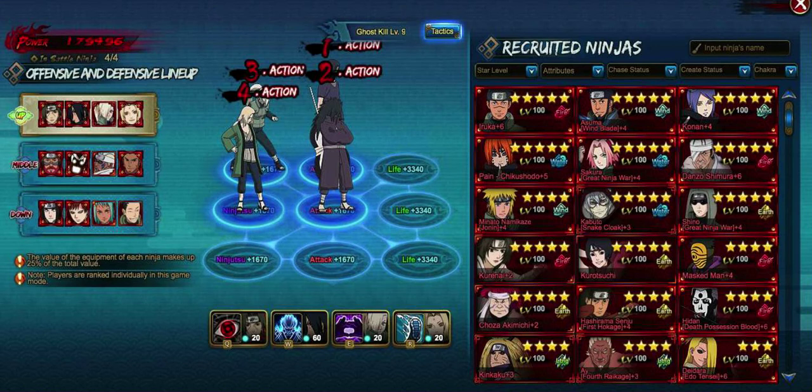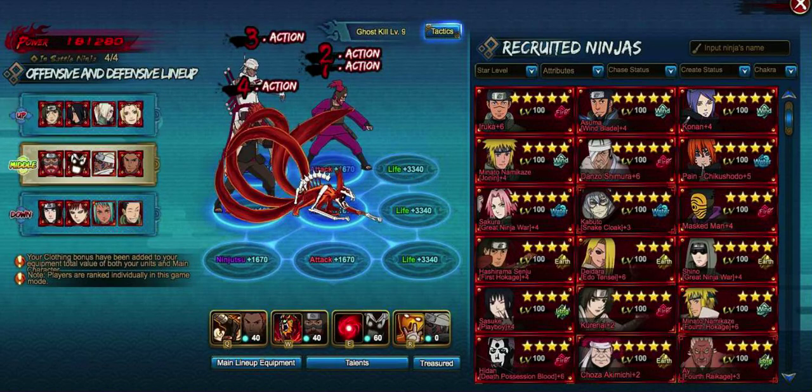This is where you're gonna be using people like the Uchihas and Senjus and buffing them up with Great Ninja War Ino and Shikamaru. Now if you're wondering why I'm flipping around like this — kind of funny — it's because I recorded this earlier but the audio was not on.